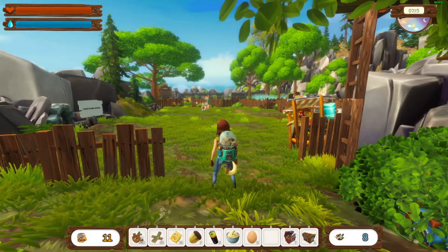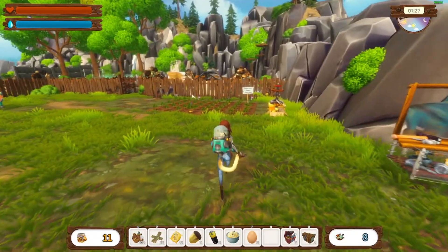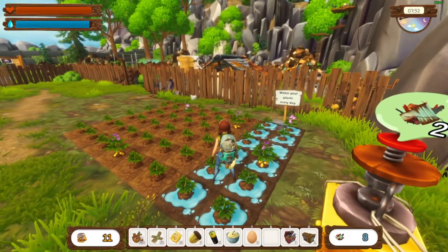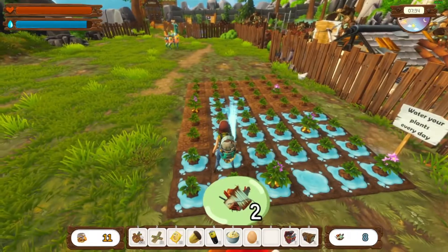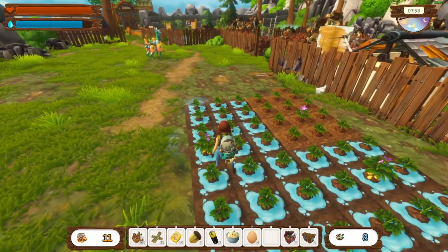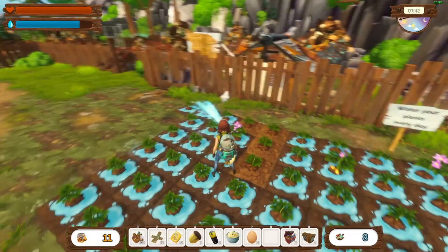Hello everyone, I am Mama Bear and I'd like to welcome you back to No Place Like Home. The suitcases disappeared yesterday, and we passed out before we had a chance to water our crops. We're gonna hurry up and get that done because we need these potatoes to grow. We are going to feed our recycler so we can have some more scrap going.